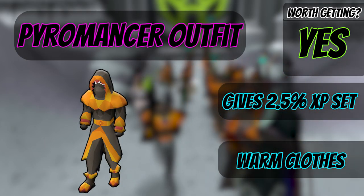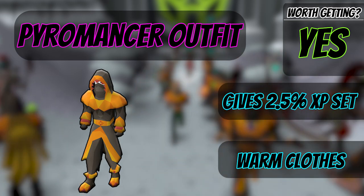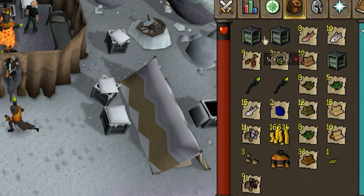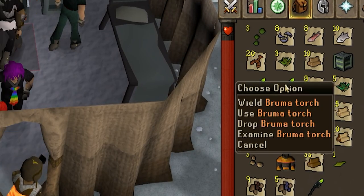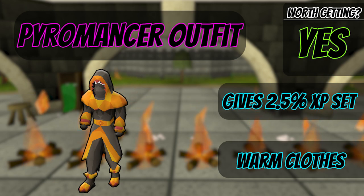Another great thing that most people go for, once they start doing Wintertodt, is gaining the Pyromancer outfit. Unfortunately, this is more luck-of-the-draw and RNG-based, but it is warm clothing worn by players participating in the Wintertodt minigame. It consists of five pieces: the hood, the top, the legs, the gloves, and the boots. The Pyromancer outfit gives you a 2.5% XP boost when training firemaking outside of the Wintertodt minigame. However, if you are playing the Wintertodt minigame, you gain a 0.5% XP boost when training firemaking.